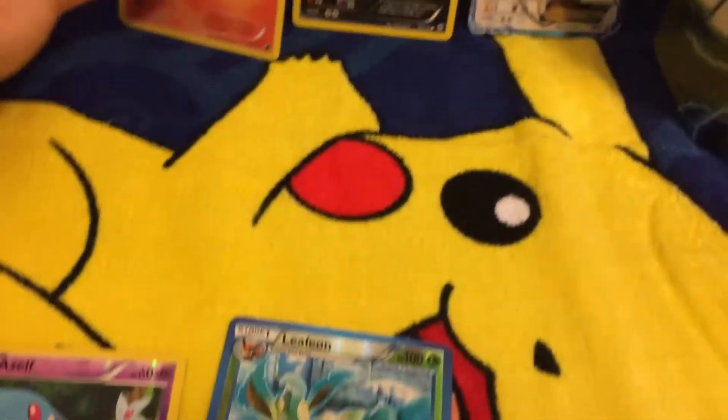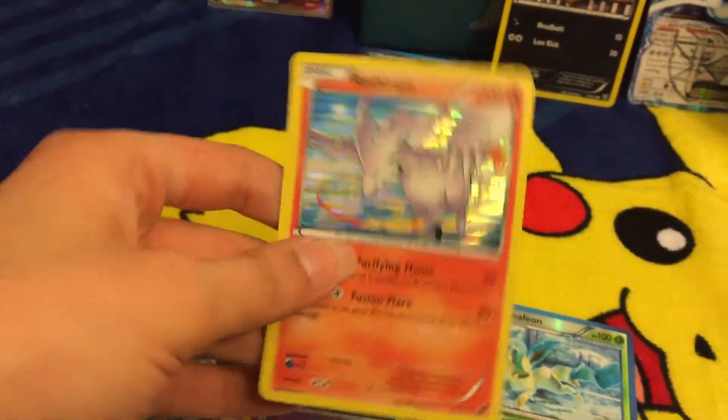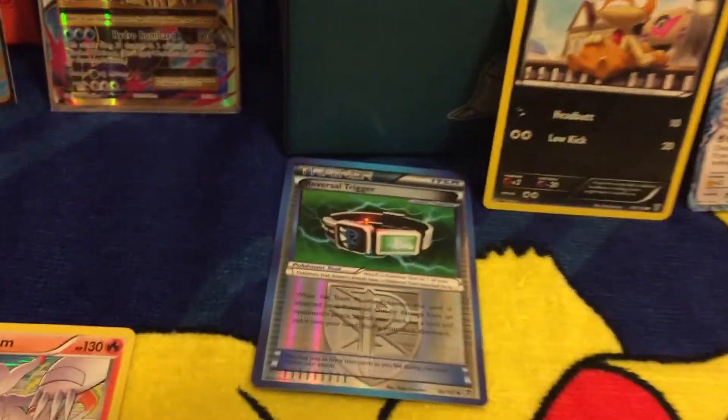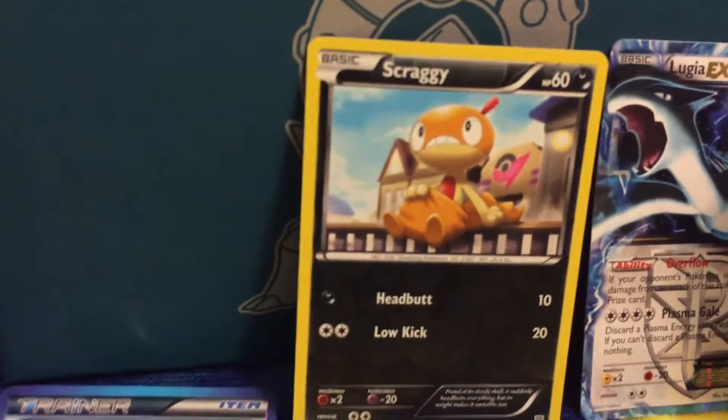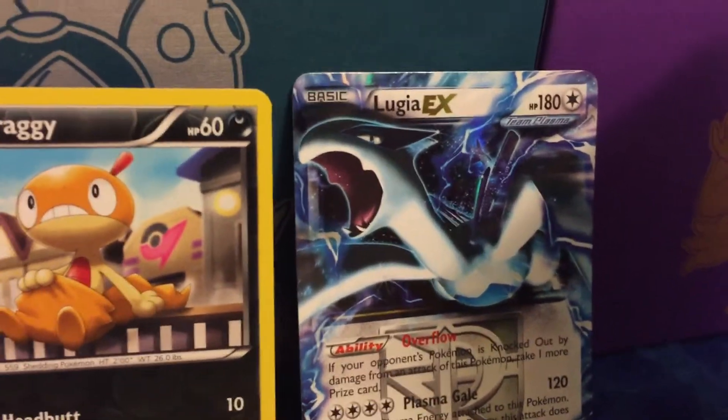So we got: a regular rare, the fabulous Reshiram — I love that background — a reverse trainer, a reverse Scraggy, and the awesome man of the hour, Lugia himself.